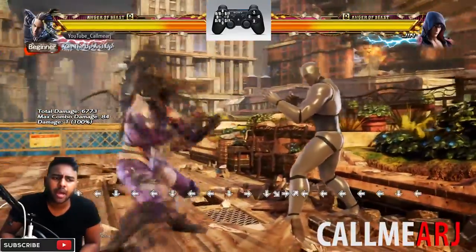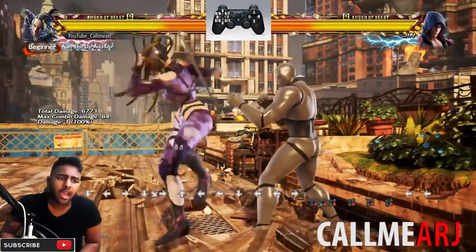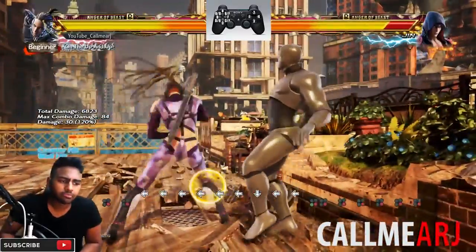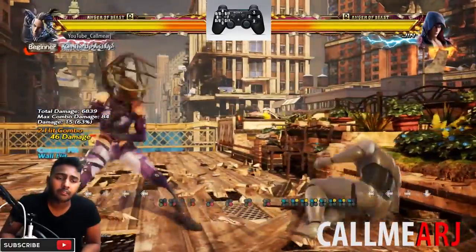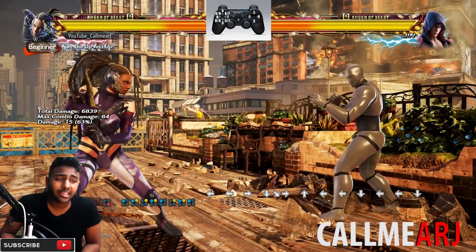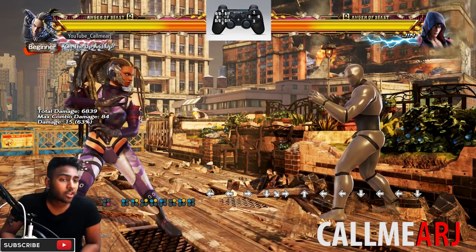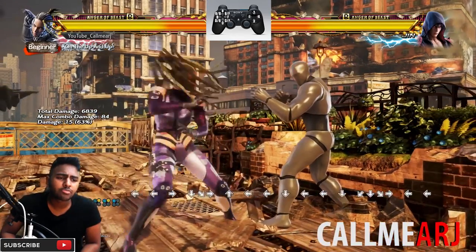Haze 4 is also a move you can use if you're anticipating them coming towards you - you can evade by going into haze, similar to how you'd use an AOP stance, and go straight into the 4 press. The range is ridiculous - she was in the air for a good second and then hit him. Strong move.